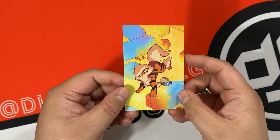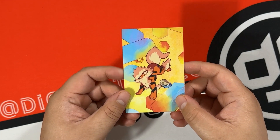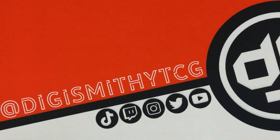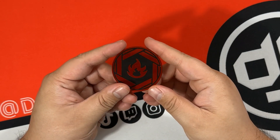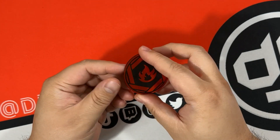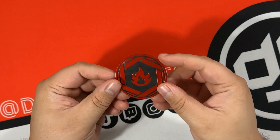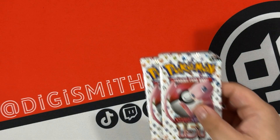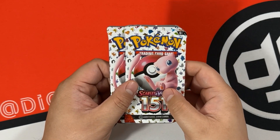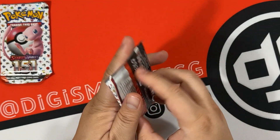Inside the first tin you get an art card - this one is Arcanine and Omanyte, so that's cool. The reason I wanted all 10 tins is because I wanted all the coins, at the very least, because they're all of the energy types. Each mini tin comes with two packs, so we got 20 to open. Let's go ahead and open these ones.